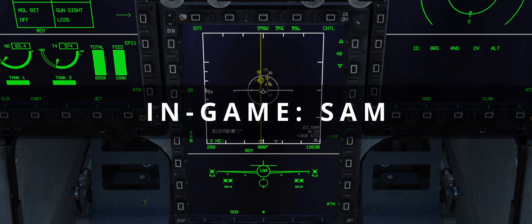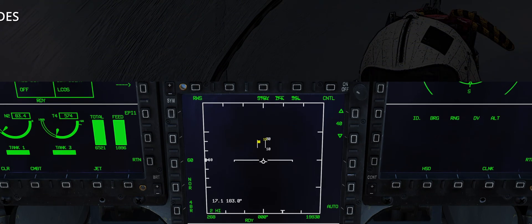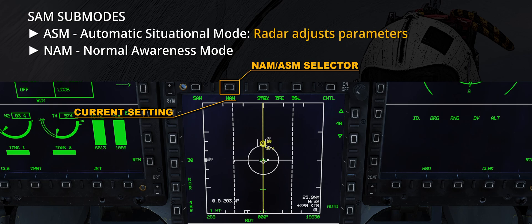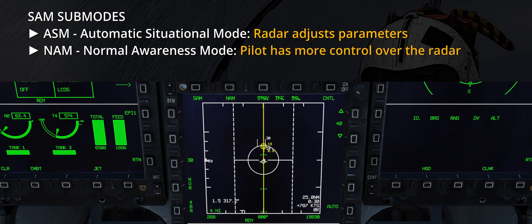In-game SAM. SAM provides two sub-modes: ASM and NAM, acronyms for Automatic Situational Mode and Normal Awareness Mode. The main difference between the two is who has control over radar parameters such as bars and azimuth. In ASM, those variables are automatically adjusted by the FCR system to increase the target refresh rate. In NAM, the pilot has greater control over the radar parameters.